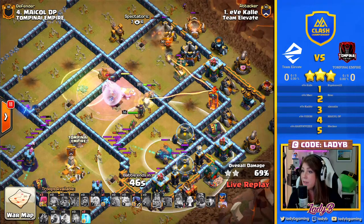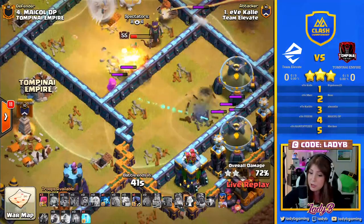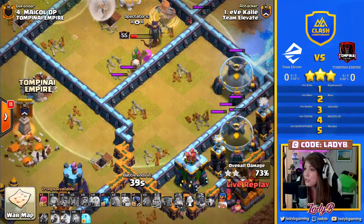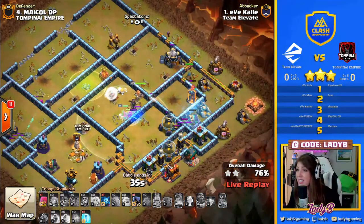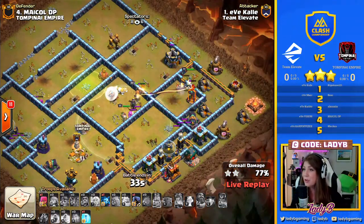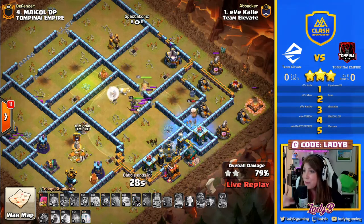The Healer's keeping that Queen alive — this is what we need. Just one Super Archer, but look at the work that she's doing. This is what I told you earlier: that Super Archer range can take down the Scattershot, and one is all you need to secure that. Because we have no singles on the back end of this, this is looking absolutely solid, except for time.